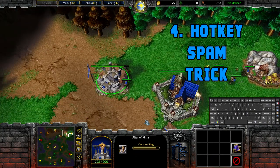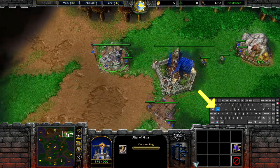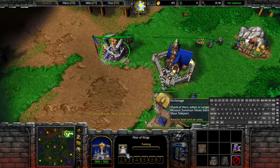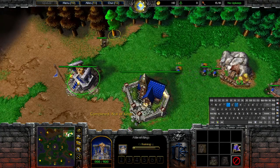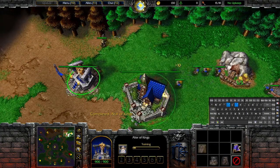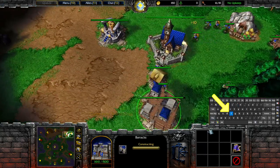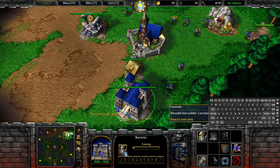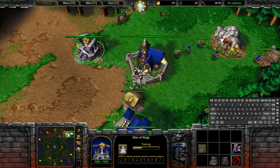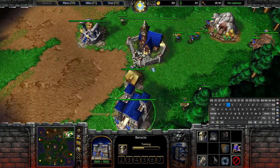Hotkey spam trick: if you hold down a button it's gonna have the same effect as clicking the hotkey many times. I'm gonna hold down A and look at Archmage — it started pretty much immediately as soon as it could. This works for pretty much anything you need to produce or buy in the game. I'm gonna do it for the footman now — look at the keyboard on the right side, I'm holding down F and immediately my footman started. So instead of pressing the same hotkey repeatedly you can just hold down buttons like this and start your stuff quicker than usual.